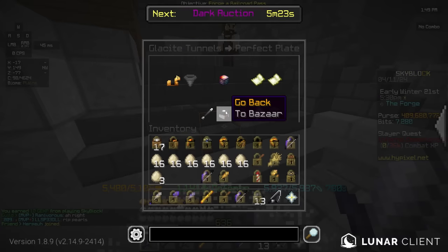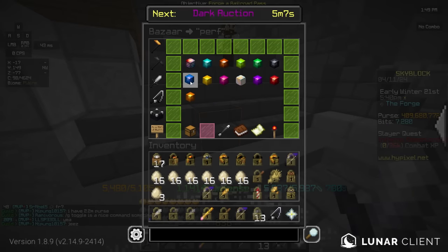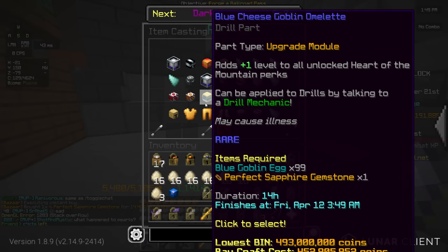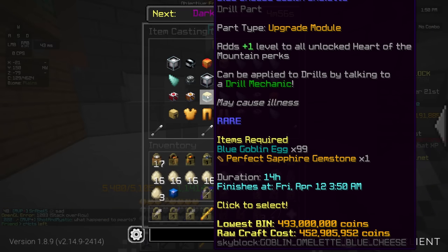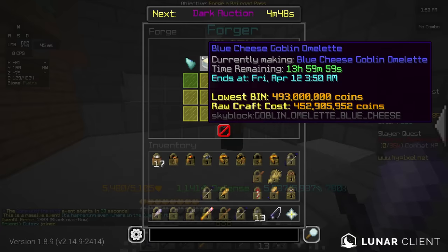Oh yeah, I also completely forgot — what is this? This has got to be a new update item, right? Yeah, it is. Anyways, I also need a perfect Sapphire too. And now I can start cooking this up. This has got to be the most expensive omelet I think I'm ever going to buy in my entire life.